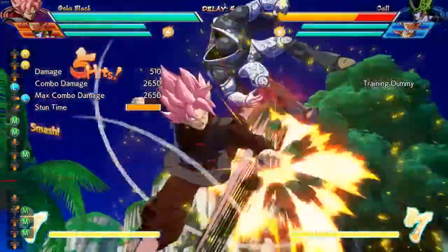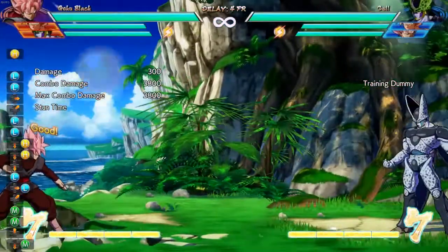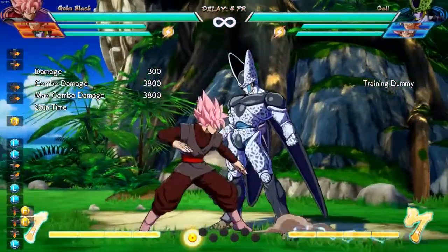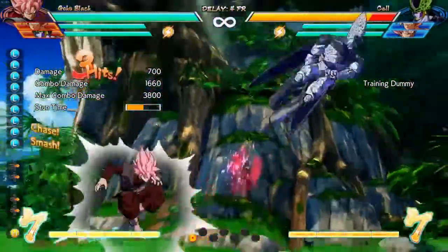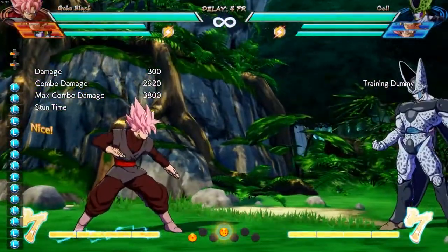Here we're going to look at our bread and butter combo versus the auto combo. The auto combo is where you repetitively press light and the game executes a combo for you. As you can see, our bread and butter combo does 3800 damage, while the auto combo does only 2620 — a lot less damage.